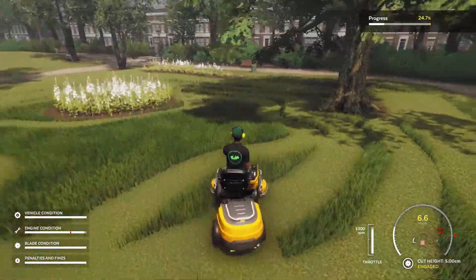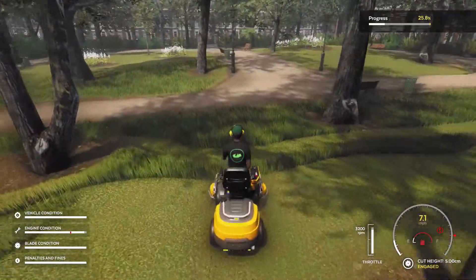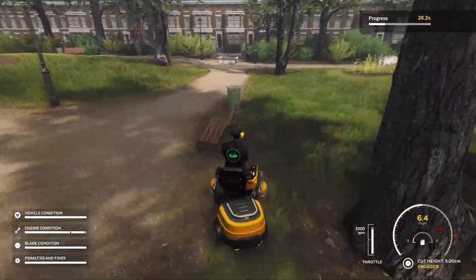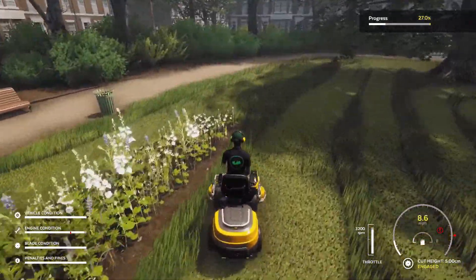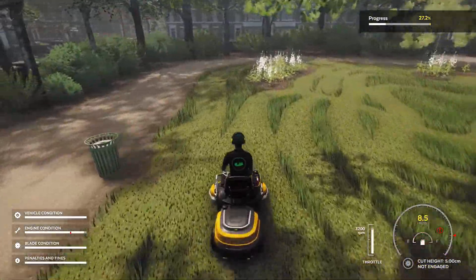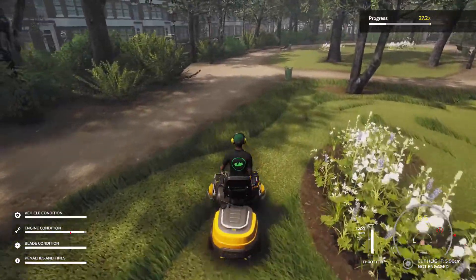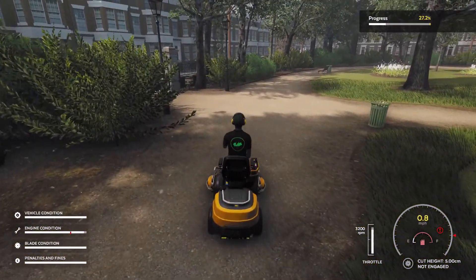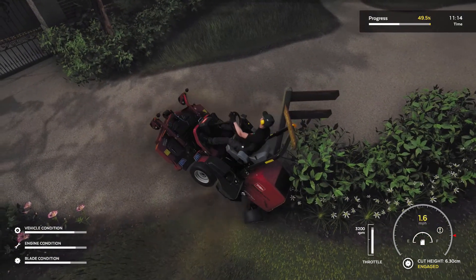There are plenty of mowers to pick from. As you play and earn more money, you're able to grab mowers with more horsepower, bigger deck sizes, and different attachments. That's the gist of mowing - once you hit 99.5% you'll be prompted to return to your trailer, back the lawnmower up, and leave the job. That covers the general cut.